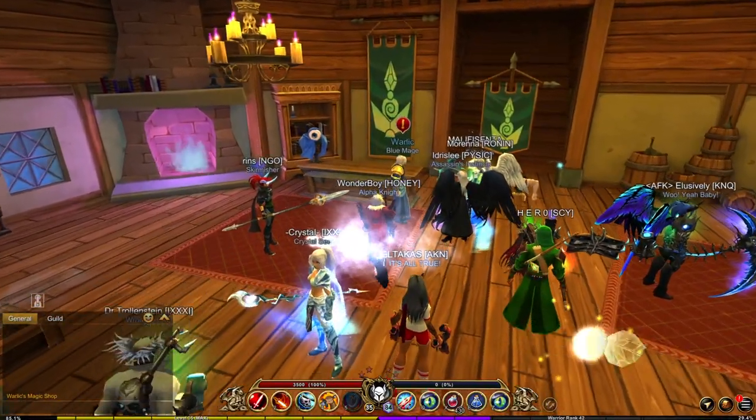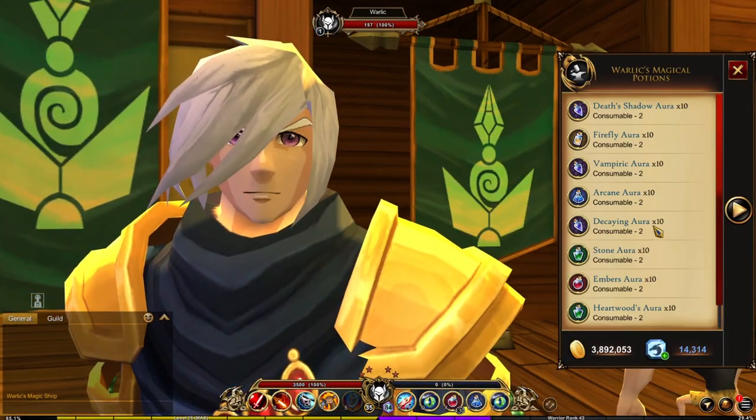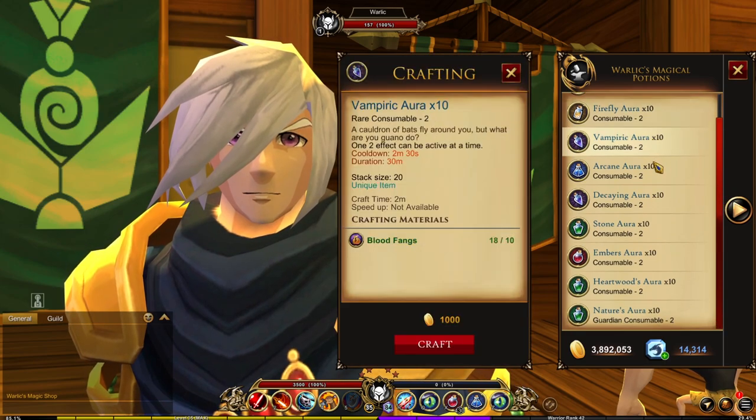Firstly, make your way to the magic shop and talk to Warlick. He will have a new crafting shop and as you can see there's a lot of new auras, which all require 10 items to craft.